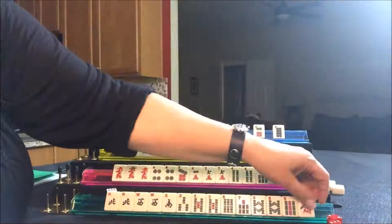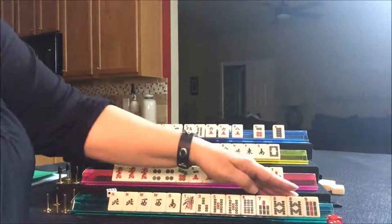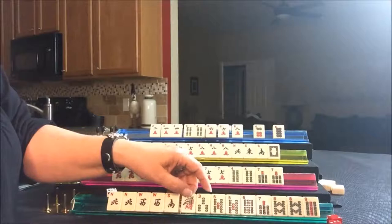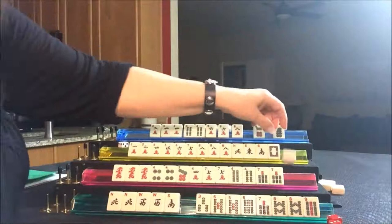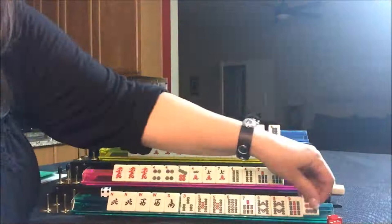It's now East's pick — one bam. We're back on the other side. If we're going to stick with Repression, we don't need all these pairs. We need a four bam and a two bam. Let's get rid of the one bam and draw for South — three bam, discard. Draw for West — one dot, off suit, discard. Draw for North — one dot, discard. Draw for East — nine dot, off suit, discard.